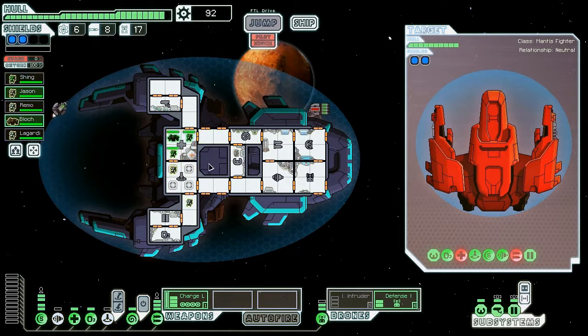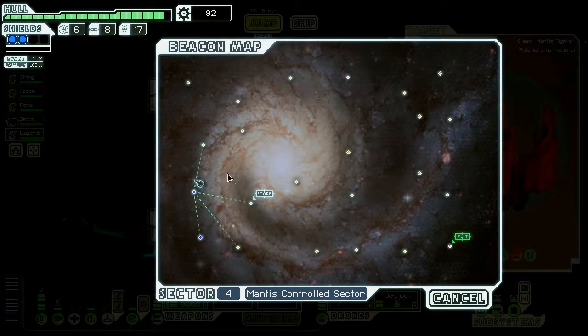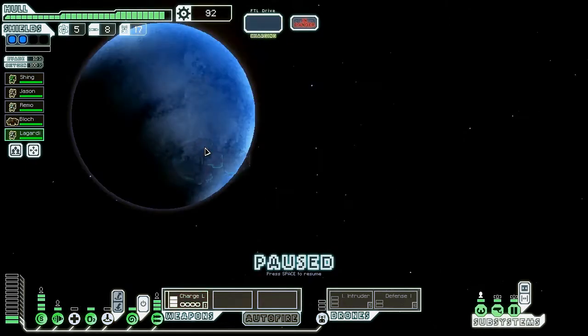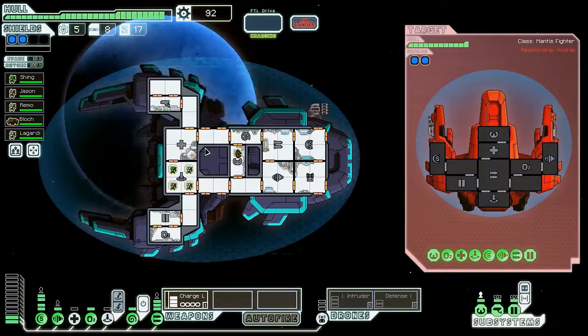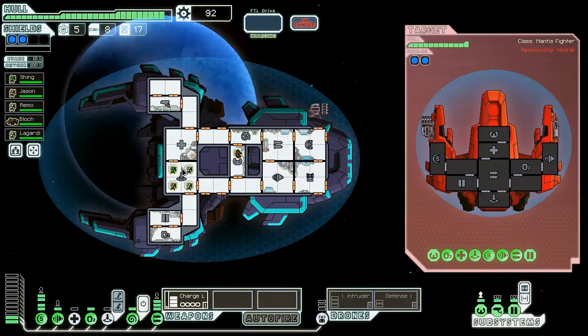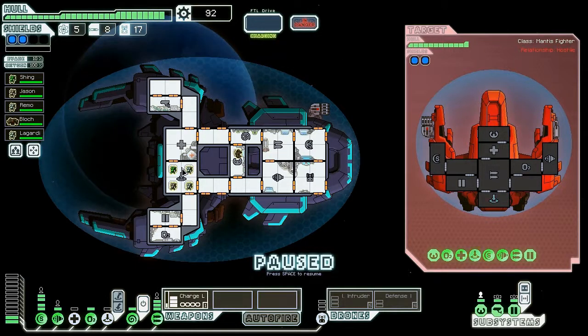Might want to upgrade medbay too because obviously I'm going to be doing a lot of healing in this playthrough — we're going to be boarding pretty much every battle. Let's go — we can make one more jump, so I'll go here first and then go to the store. Thankfully we haven't run out of fuel yet, although we've been pretty low. They also have a charge laser, so this could be a bit problematic, as well as super doors, which I'm not very happy to hear about.